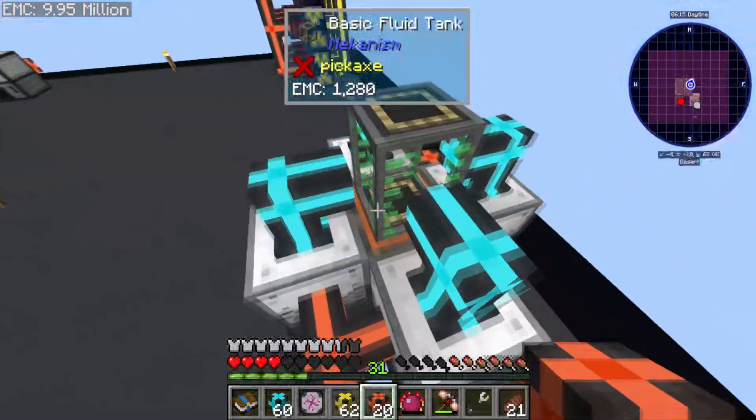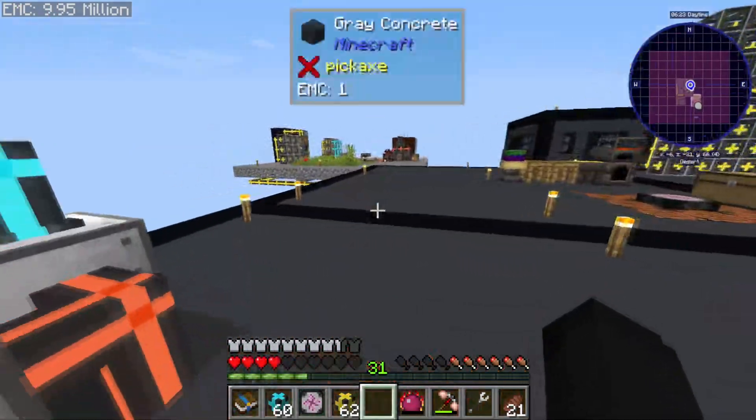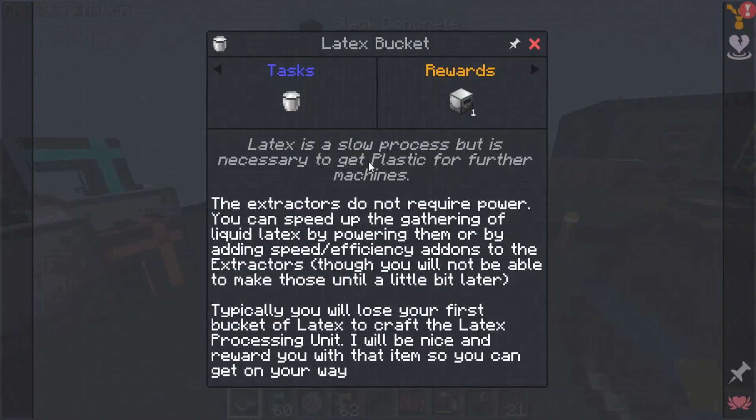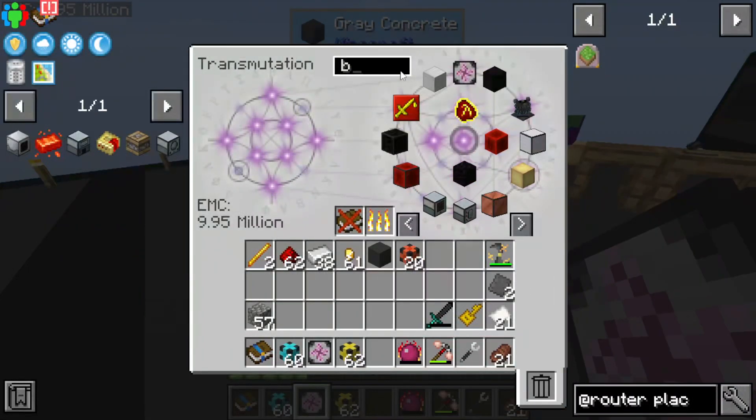It does look like it's producing more so that's pretty good. Now that we have this, that should be leading into the tank. Latex is a slow process but is necessary to get plastic for further machines. The extractors do not require power but you can speed up the gathering of liquid latex by powering them or by adding speed/efficiency add-ons to the extractors, though you won't be able to make those until a little bit later.